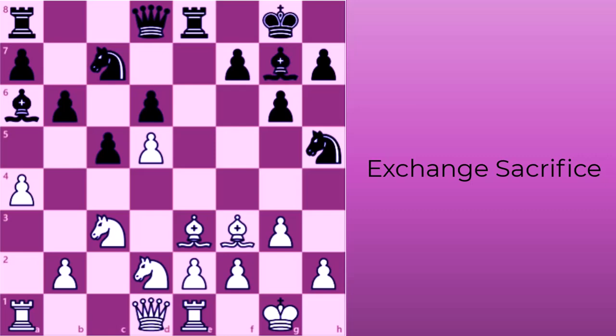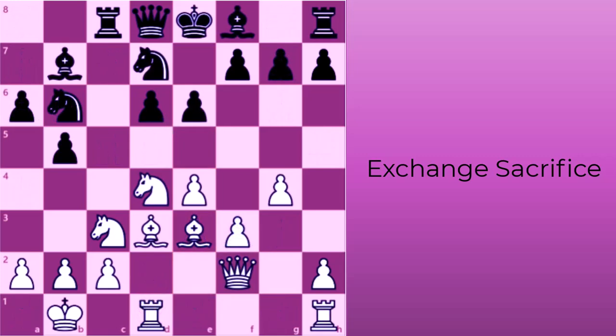For example, black captures white's dark-square bishop with rook to e3, and white recaptures with its f-pawn, creating doubled pawns in the center. This gives black better control over the dark squares and a strong outpost for its knight on e5. Exchange sacrifices can create many more positional imbalances that make material advantages irrelevant, such as controlling open files, gaining a lead in development, coordinating pieces, getting control over weak squares in enemy territory, and weakening the enemy king.